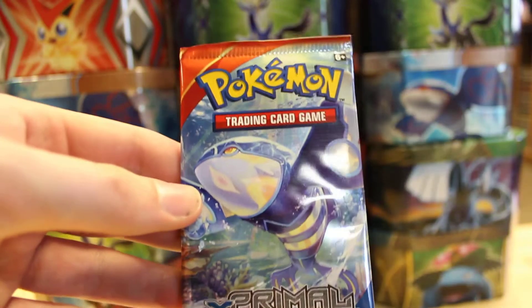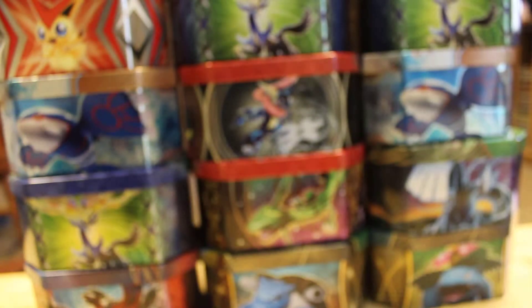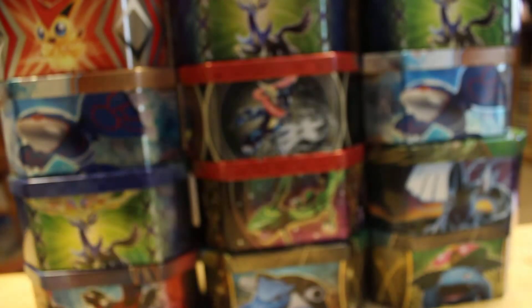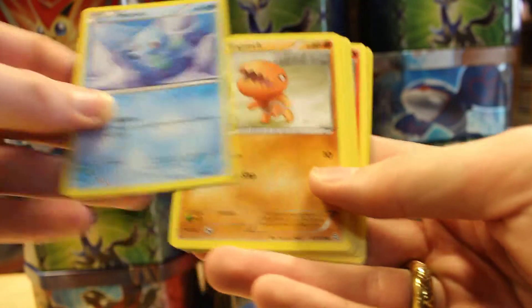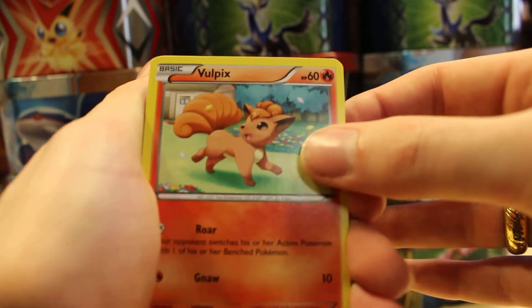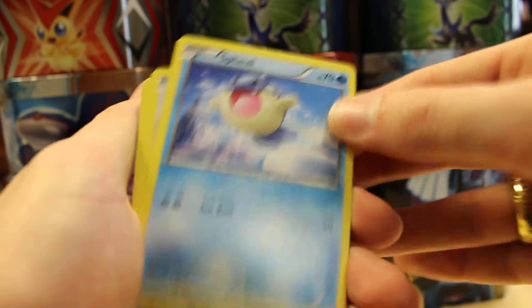In the next pack we've got a Kyogre theme, so let's get this ripped open. I wonder if this one is gonna have the reverse upside down again. Here's a code card for y'all. We got a Horsea, Trapinch, Vulpix, Honedge...